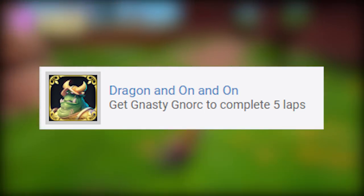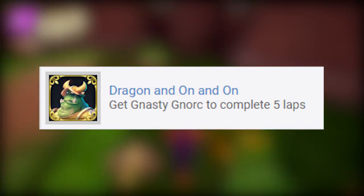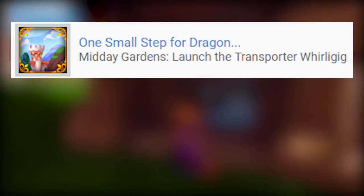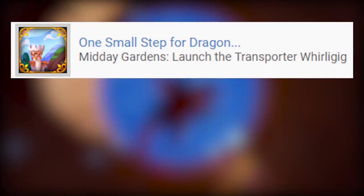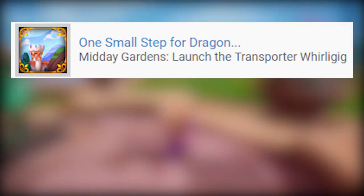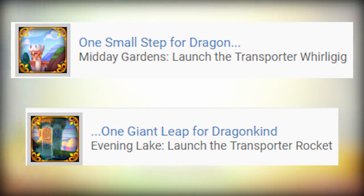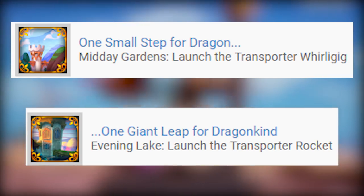Up next we got two achievements that go together. When Spyro gets in the Whirly Gig we get the achievement One Step for Dragon, but later on when we get to the Rocket the achievement says One Giant Leap for Dragon Kind — which of course is a reference to Neil Armstrong when he landed on the Moon.